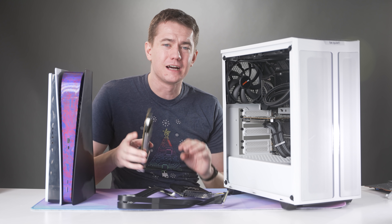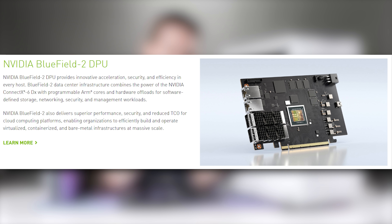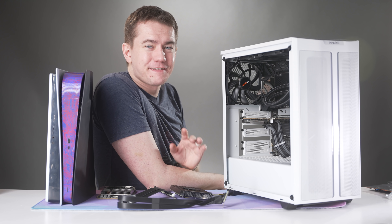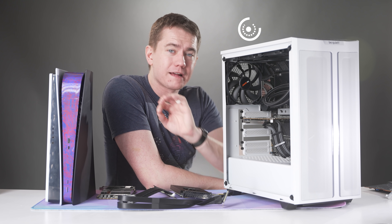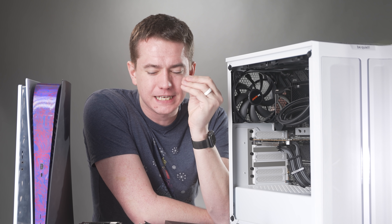The crux of how we're getting all of this done is with this bad boy right here. This is an NVIDIA Mellanox BlueField 2 DPU, which costs a cool $2,000. I happened to need two of them to make this entire operation work. So ignoring the cost of the SSD, the PS5, and the PC that all of this is going to be running on, we're at roughly $4,500 to get all of this set up. Once you add in all the other parts, it's well north of five grand, which is obviously absurd.